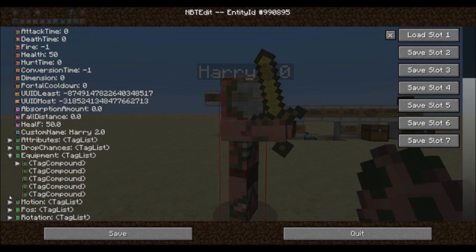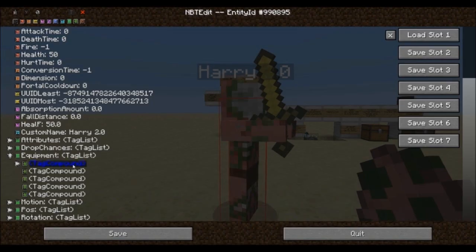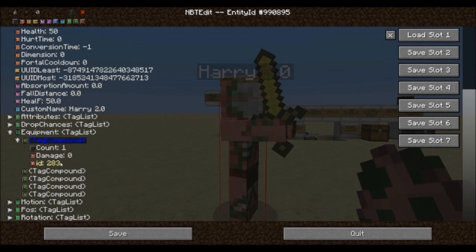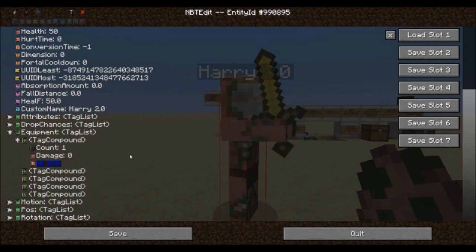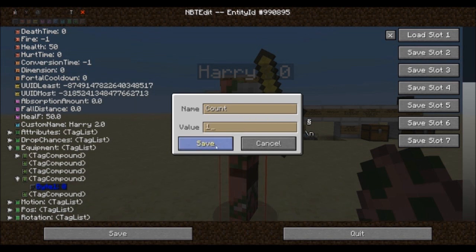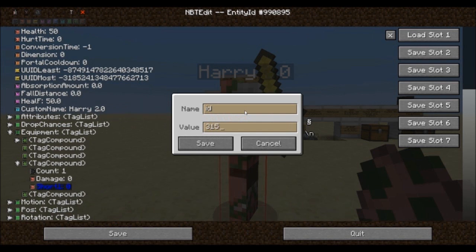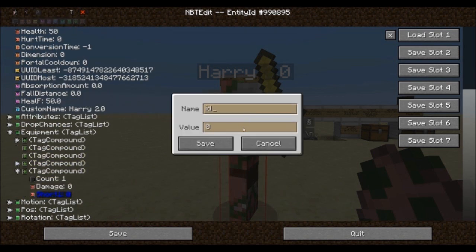Open up the equipment tag list at the bottom and you will be presented with five compounds. From top to bottom the compounds represent the item held in the right hand, feet, pants, chest and helmet. So let's equip Harry with a bedrock hairpiece, a diamond sword and a golden chestplate. To add the weapon we open up the first compound — since we chose a zombie pigman most of the work is already done and we only have to change the ID, which for a diamond sword is 276. Opening the fourth compound we can change the chestplate for which we add count, damage and ID ourselves — in my case 315. The last compound, the headpiece, we're going to change to 7 which is bedrock.